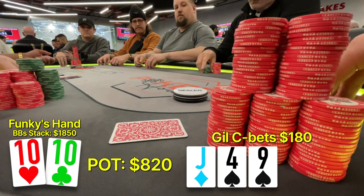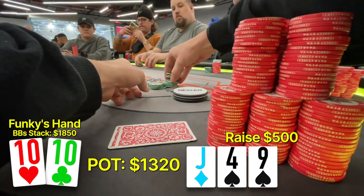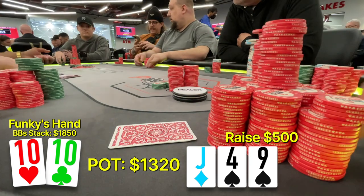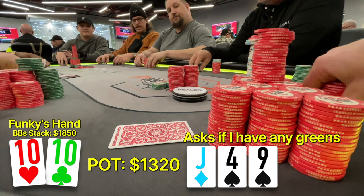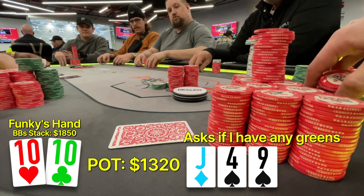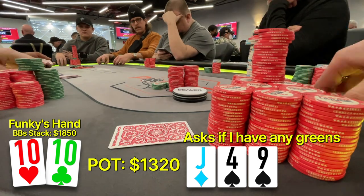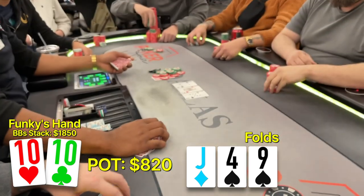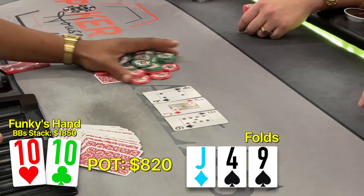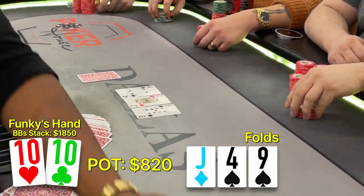I think I always default to a raise when I'm uncomfortable, which I think is a big flaw in my game, especially in this scenario. The pot is $1,300 now and Gil asks how many green chips I have left. I told him I have nothing and only the reds are left, and I think he's ready to jam on me. And if he jams on me, we're going to throw up in our mouth because we just essentially lit more money on fire if he does have it. After some thinking, he decides to put in the fold. Oh my gosh, we just dodged a bullet. I think this is not the right play, but I'm glad we're here to review it together and adjust accordingly for the next session.